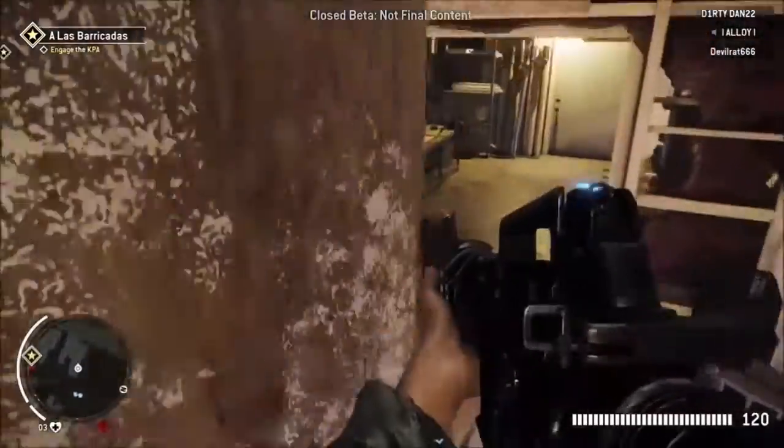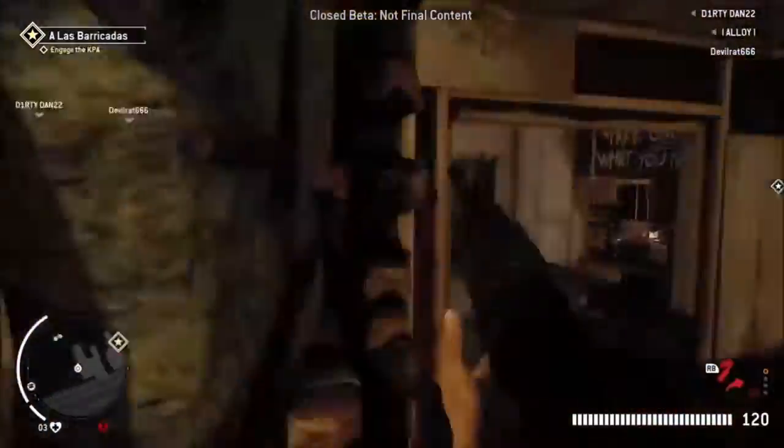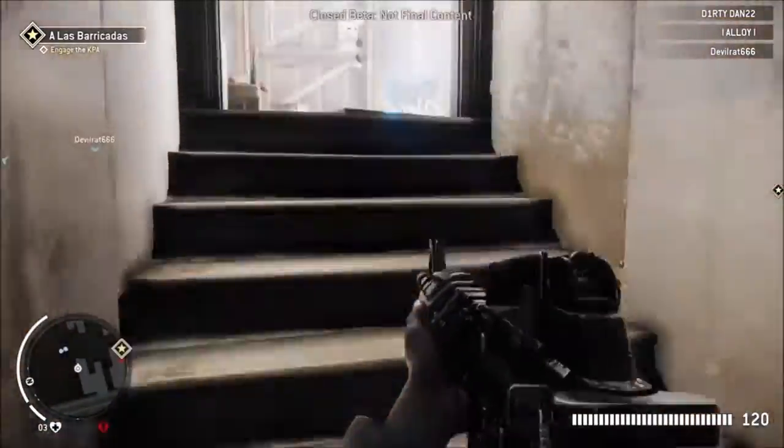Once you're inside, you can run around and explore. There's actually some cool stuff written on the walls, and if you keep going up the stairs, you can make your way to where we're gonna get outside of the map.